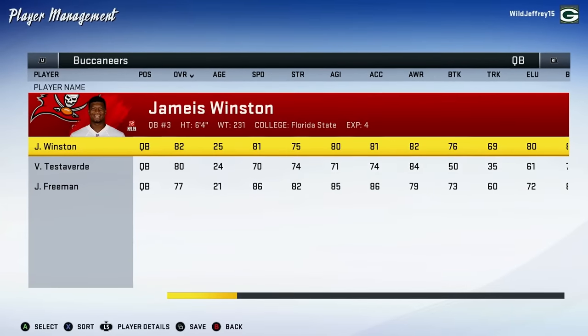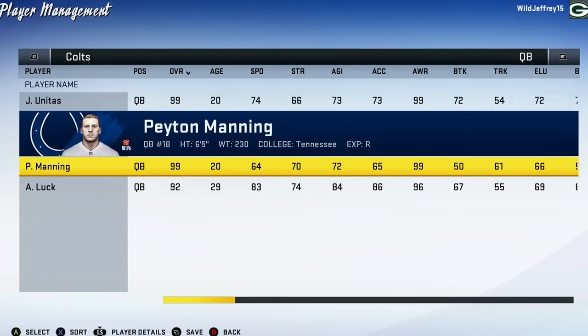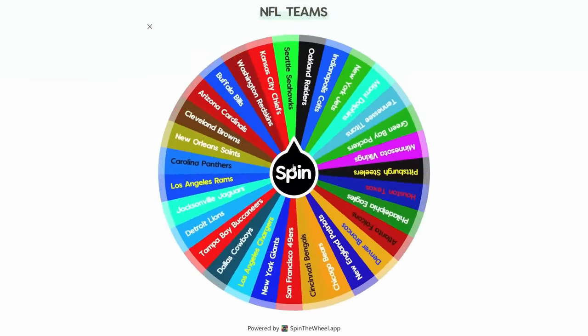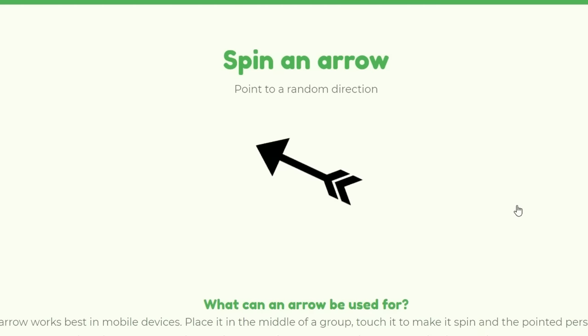There are no duplicate players, meaning Tom Brady is only going to be on the Patriots, Peyton Manning only on the Colts, etc. I want to give a big shout out to Dean's World, the main inspiration for these videos. I highly recommend you guys check out his imperialism videos and the rest of his content too.